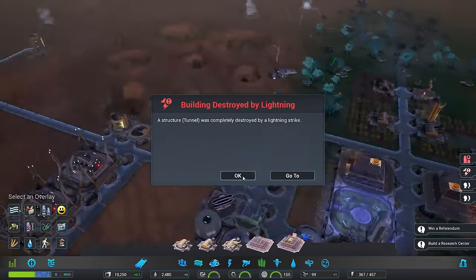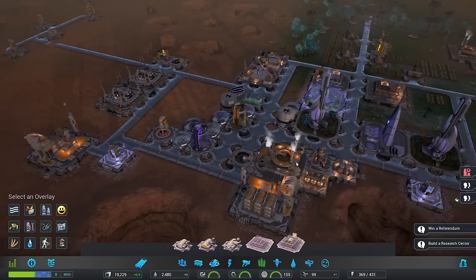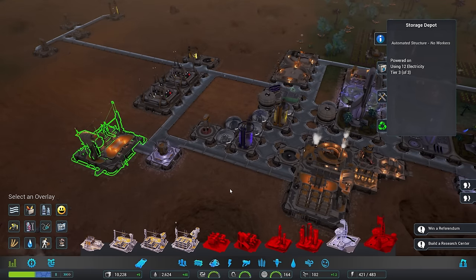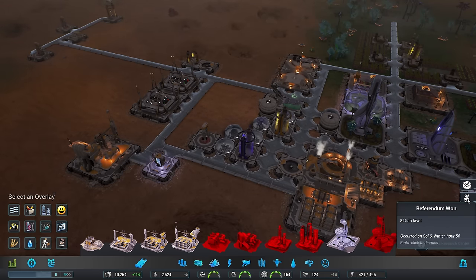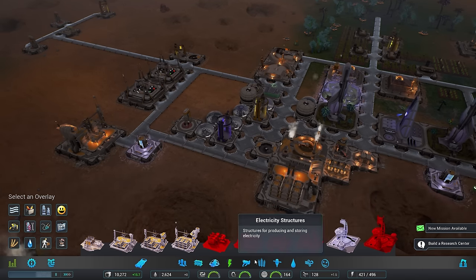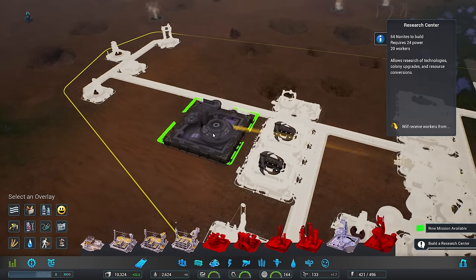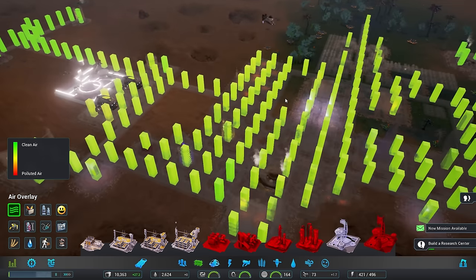Insufficient power. Something was destroyed - let's go over there. Of course, I suspected that might be the case. Well, all things said and done, we're not doing terribly bad. We've actually got some unemployed - my lord, how did that happen? Congratulations on your referendum victory, boss - 82% in favor. I'm very pleased with this. It's time for us to finally build our bloody research center. We could build that over here. Sure, let's go for that then. Still not amazing air quality, but pretty nice over there.